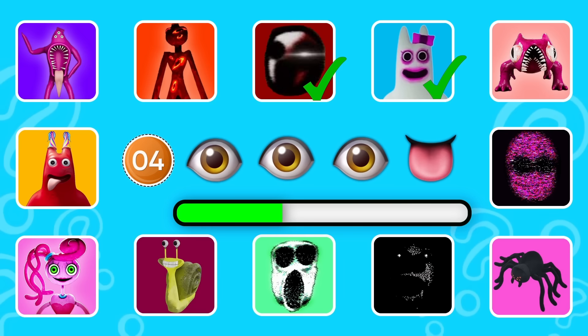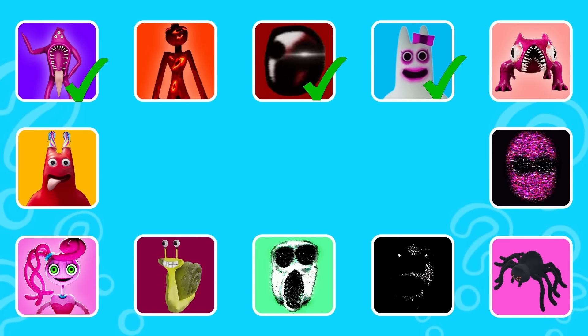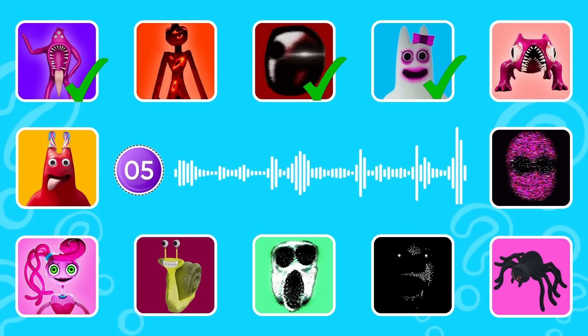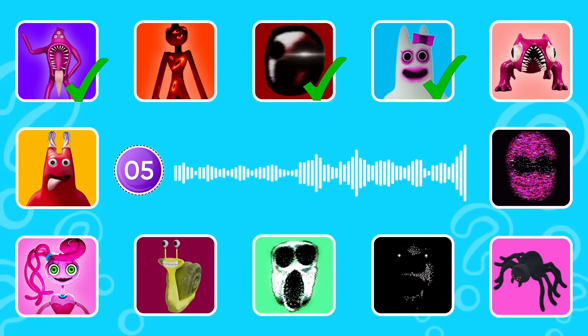This monster likes to ask questions and also likes to crawl on the ceiling. This monster can only be found in the last door of Doors Floor 2. I get all of your key cards, I get the perfect specimen, and I don't have to deal with that thing down there.